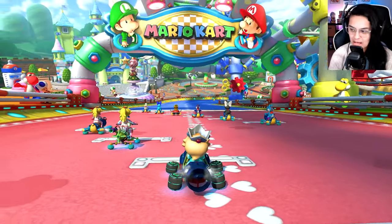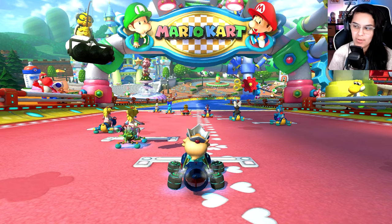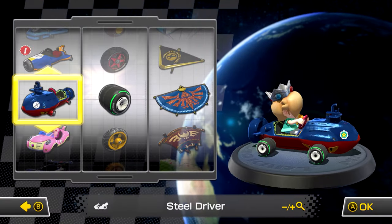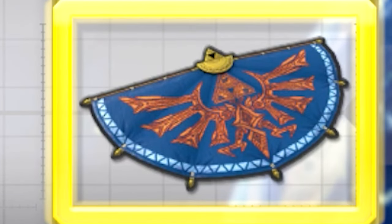Welcome to another challenge video! Today we will be doing some of the worst combos in Mario Kart 8 Deluxe. The first setup we will be using is Rosalina, the Steel Diver, Slick Tires, and the Hylian Kart.